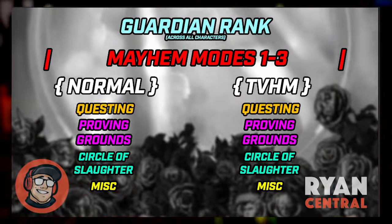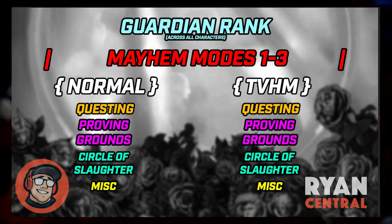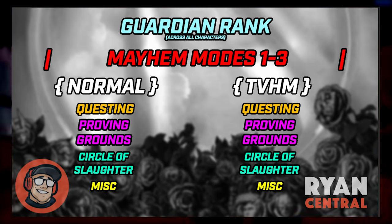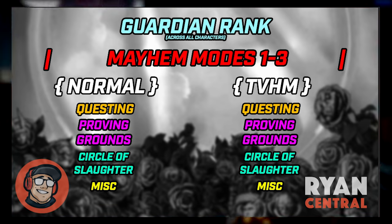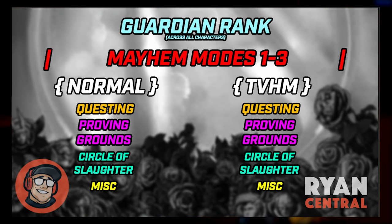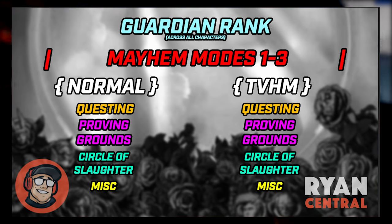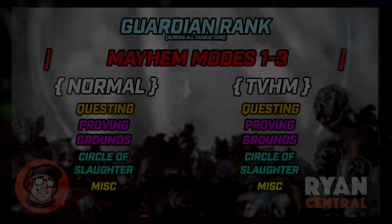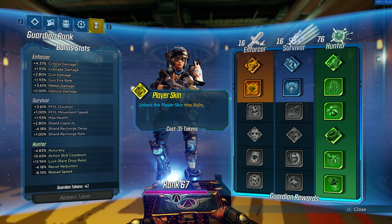Here's a diagram on screen: you have the normal mode playthrough and all of the stuff you could do in there. Once you're in there, you can add the Mayhem levels on top of your normal mode playthrough, or you can go onto True Vault Hunter Mode, complete the campaign there, and do the Mayhem levels in there instead. There's yet even more endgame content — another thing you unlock once you beat the campaign for the first time, and this is account-wide. These are Guardian Ranks.